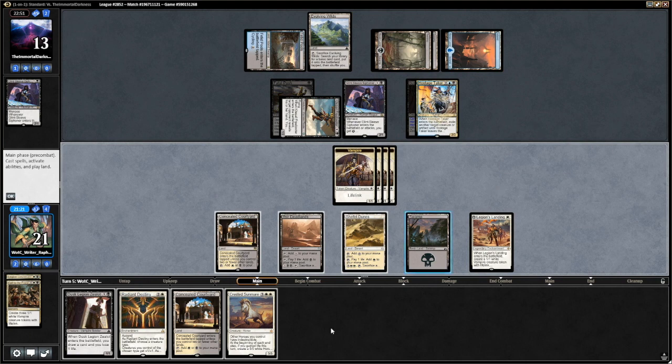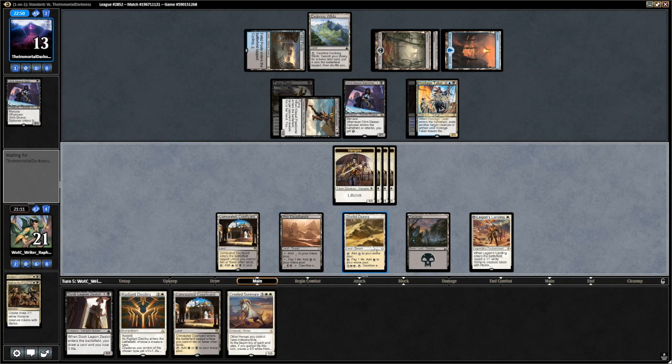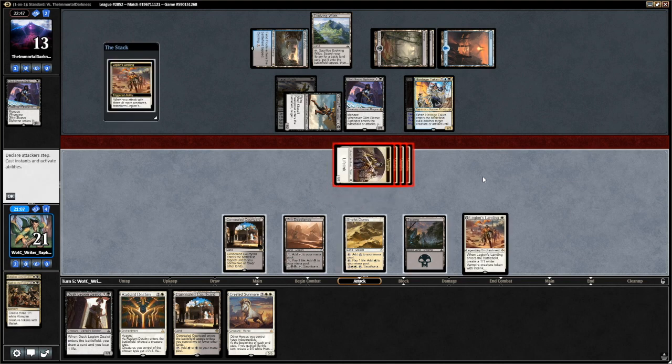I don't think there's a way he can come back from the two Horses. Next turn I have Radiant Destiny. He's gonna kill one of my vampires — he's probably not going to trade one of my vampires for the Siphoner. And next turn we have Shepherd Dunes, we have Deadlands, we have a lot of options. So let's go.